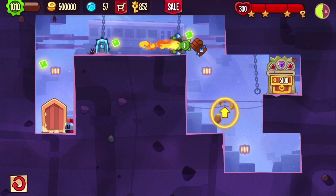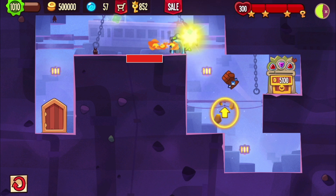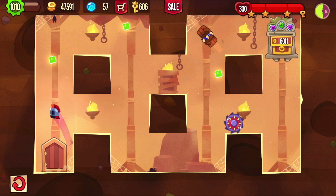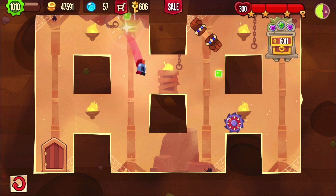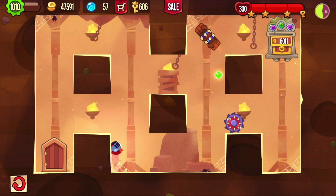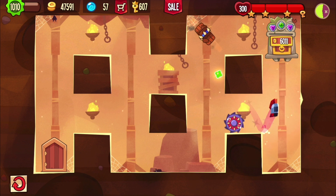This was surprisingly easy — I expected something harder, but I just waited for the flame and that was it. Oh, and here's a fun one at the end. I didn't drop the fists up there, so I went for a sword jump. If you come from above, this sword jump isn't really tough.